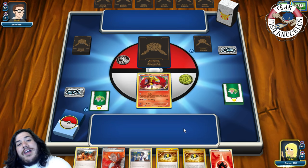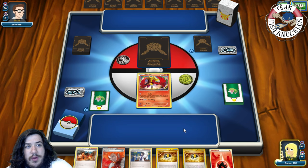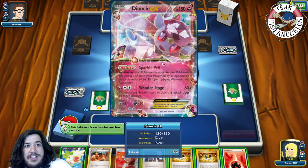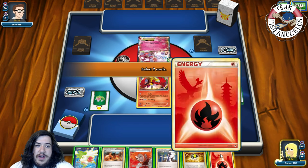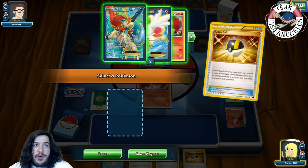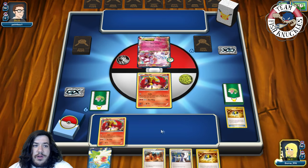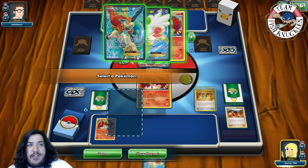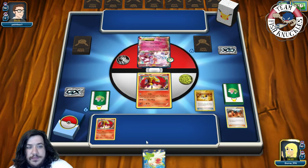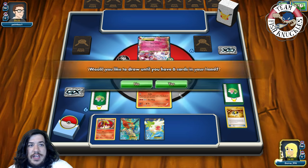Hopefully it's something we can one-shot and not Mega Gardevoir, which I'm kind of scared of. Our opponent draws a card and there's a Diancie - that's fine, I don't care too much about that. We Ultra Ball, discarding a Fire and a Lysandre to grab another Ho-Oh. Put that down. Then Ultra Ball again, discarding a Sycamore and a Blacksmith to grab a Keldeo. Put that down and Shaman set up for six new cards.